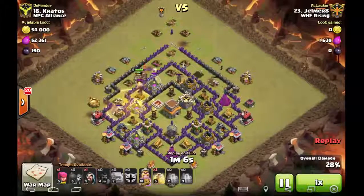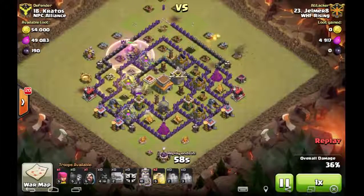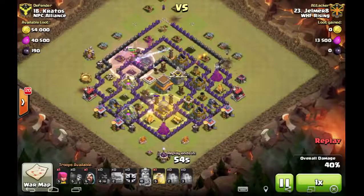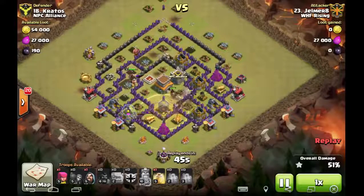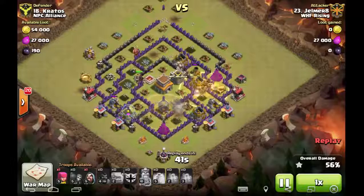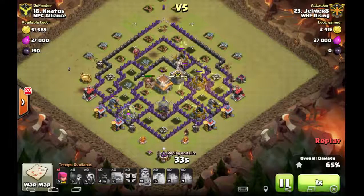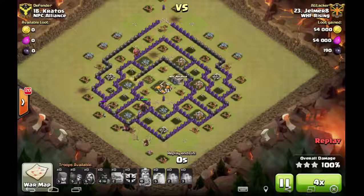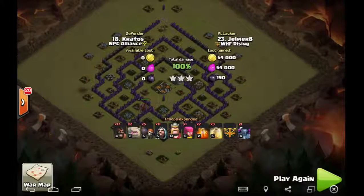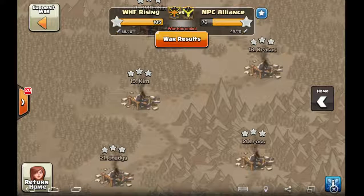They hit another giant bomb on entry but he still has two heals left. The hogs push into the core as hidden teslas pop, forcing a heal due to the giant bomb placement. The king and golem are tanking up top with only a couple wizard towers and a cannon left — they get it all done. A very nice attack. Both compositions were great — everyone attacked well. Take these strategies, these deployments, go get your six-star wars, and practice those three-star attacks.